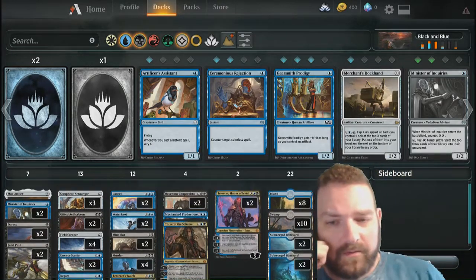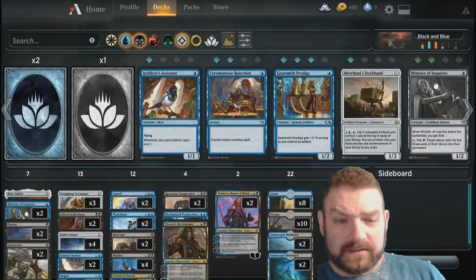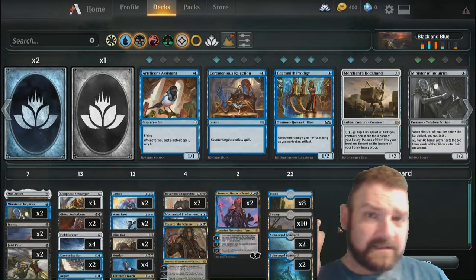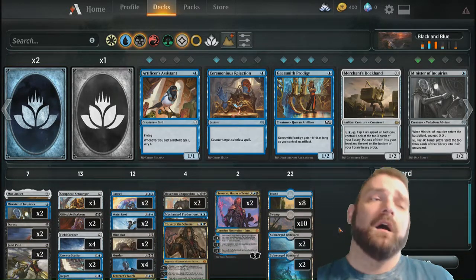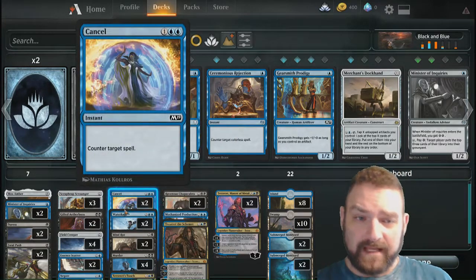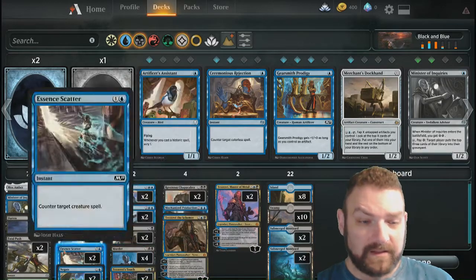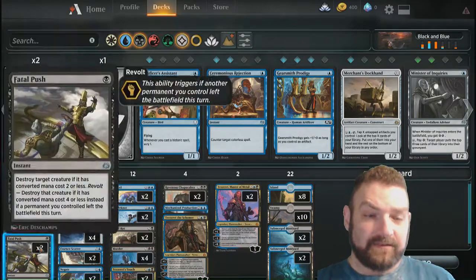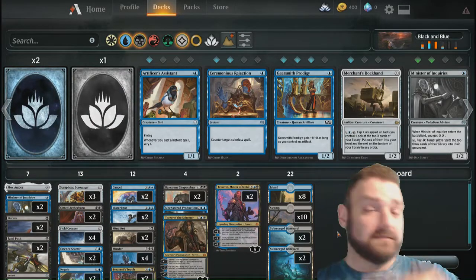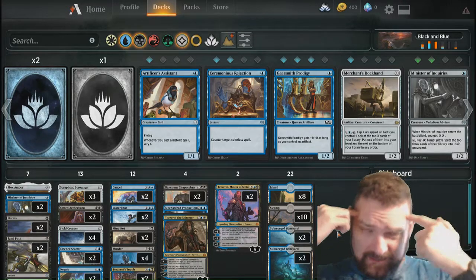So, this is a black-blue pseudo-control deck. There are several win conditions. Win condition one: piss your opponent off to the point where they concede. What I mean by that is quite literally you're looking at a lot of cancels, a lot of waterknots, a lot of mind rots, a lot of murders, fatal push, duress. You're looking at cards that are constantly letting me look at my opponent's hand, look at his library, and control it from that aspect to get inside the head of my opponent.